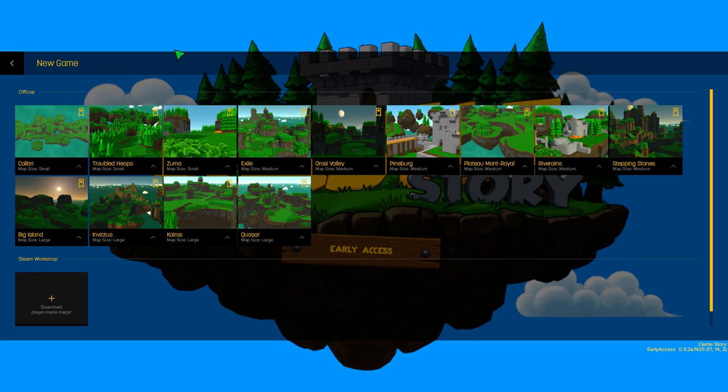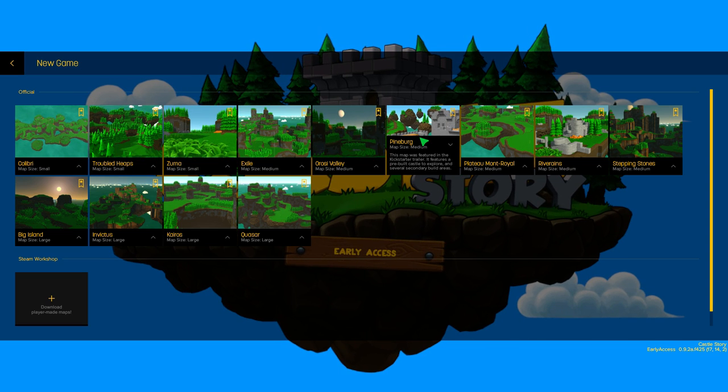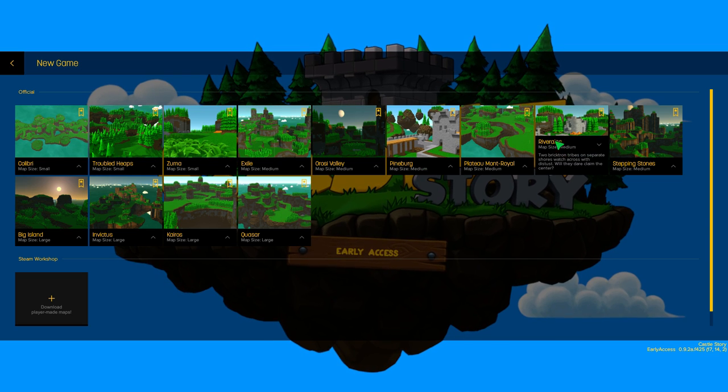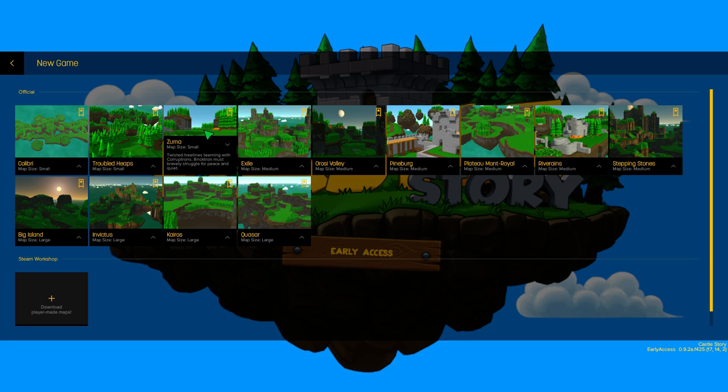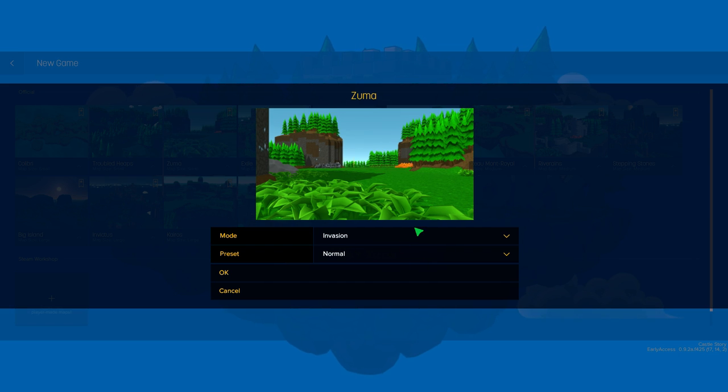Let's go ahead and get into a new game. All the different maps — these are the ones that come with the game. We can pick what kind of map we want to start with, and some of them have different missions. Pineburg and River Rains actually have a castle built into them. We're going to go with Ol' Zuma here — 'twisted tree lines teeming with Corruptrons, Bricktrons must bravely struggle for peace and quiet.' We also have sandbox mode, but we're going to go for invasion and get attacked by rock people. Normal difficulty is fine.